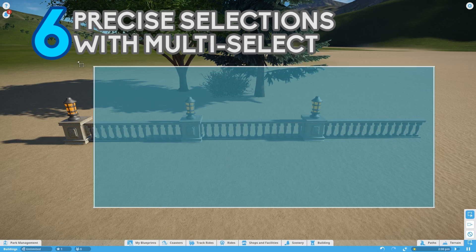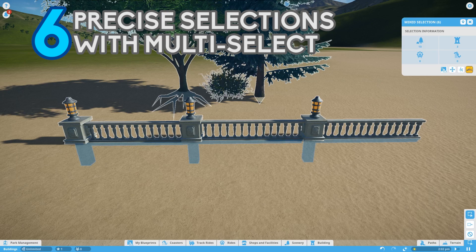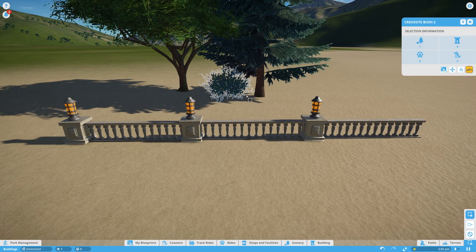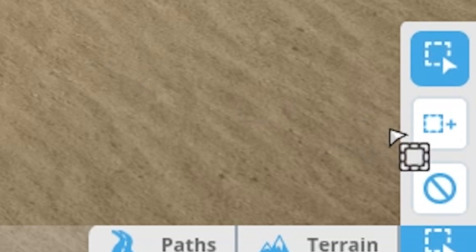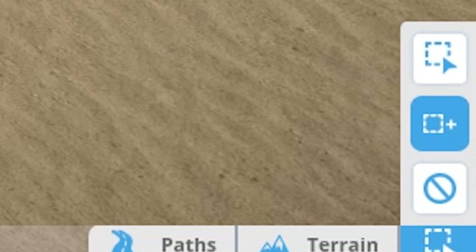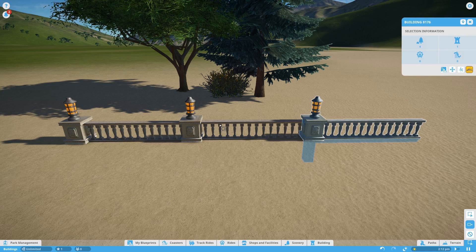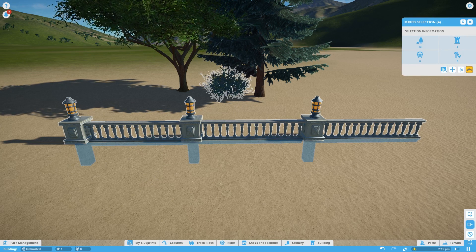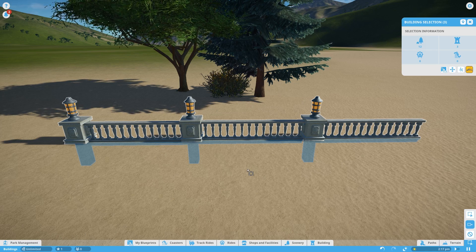It can often be difficult to select scenery pieces using the multi-select tool when there's a lot of scenery around that you don't want. See here, I'm always struggling to get the bush or tree in the background. But there is another option: click or drag to add to scenery. If you select that one, all you have to do is left click on the pieces you want and they'll all be selected without having to click and drag. You can use Ctrl to deselect them as well. Very handy.